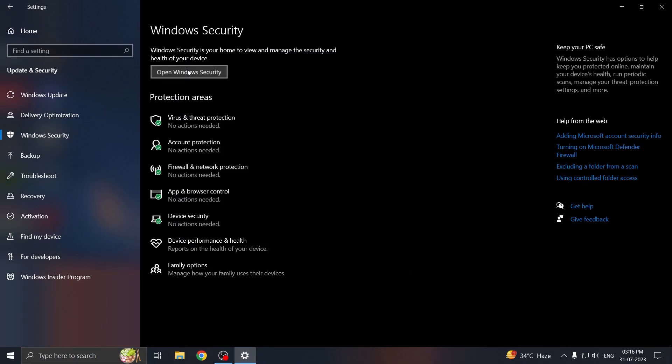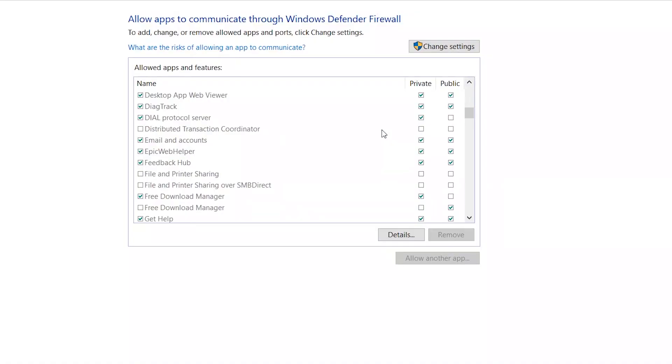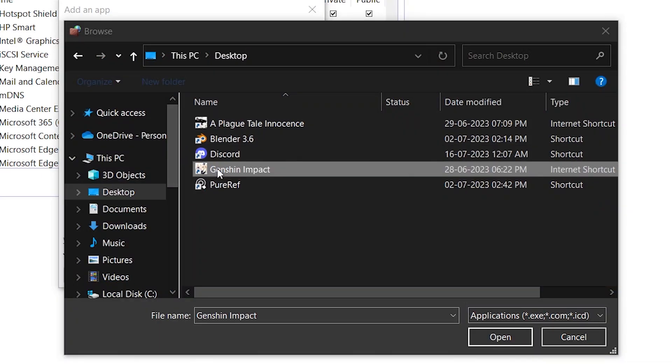Head over to Windows Security and click 'Open Windows Security'. Here, go to Firewall and Network Protection and click 'Allow an app through firewall'. Now just look for Genshin Impact here, and if it isn't there — which is more likely to be the case — go to 'Allow another app', look for the desktop shortcut, and add it here. That should fix it.